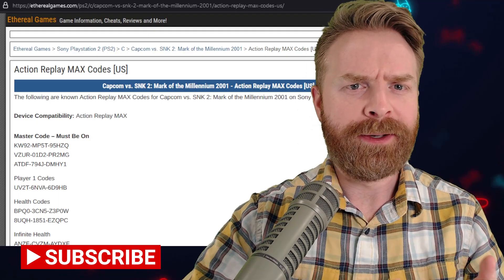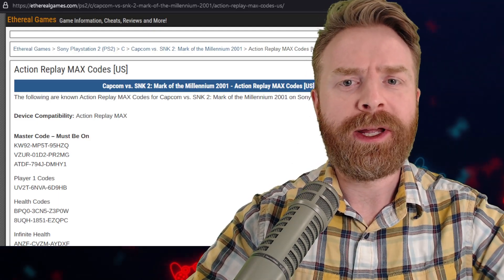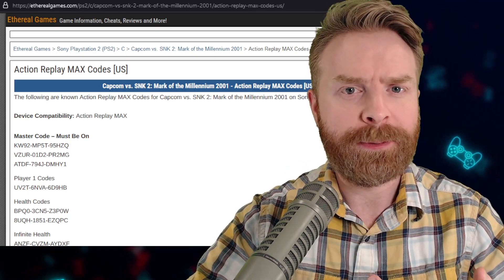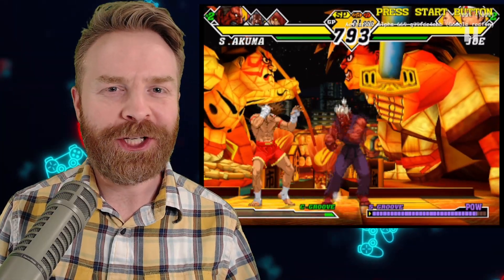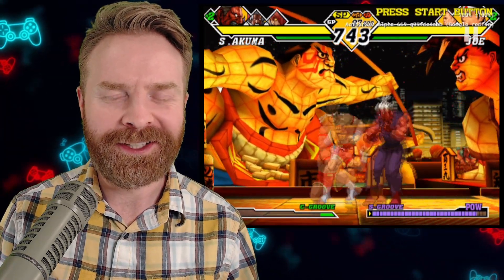Now if for some reason you're looking for a very specific code and it's not available in Codebreaker or Action Replay, I'll drop a link to a couple of very helpful websites with every single Action Replay and Codebreaker code, and you can just enter them manually. At the end of the day, cheating on PS2 is relatively simple and straightforward once you figure out what you need to do.